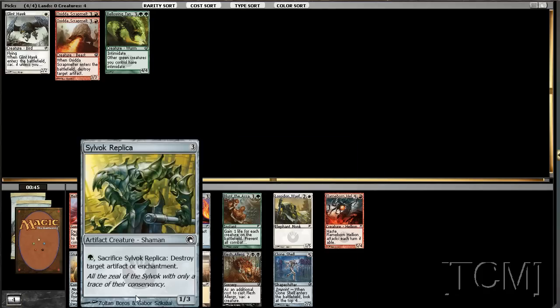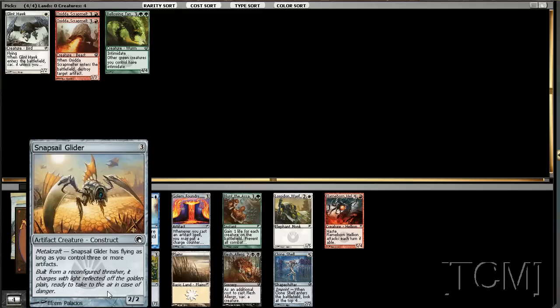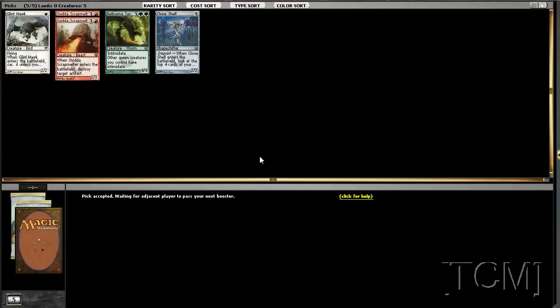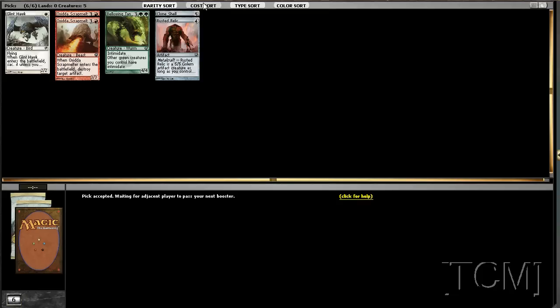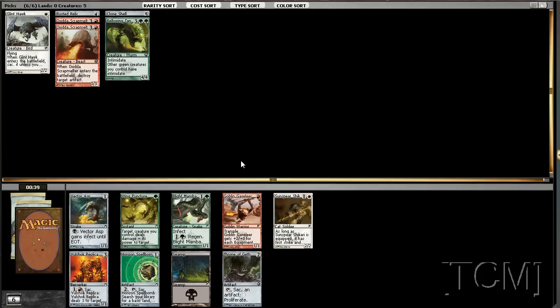What do we do here — take the Clone Shell, or do we take the replica again? Missed the opportunity the last time. Or do we just take the glider? Tough call. Clone Shell is good enough. We have Rusted Relic — pretty easy pick — and not a whole lot else for us.